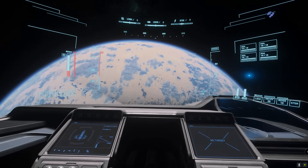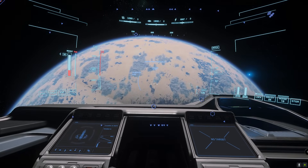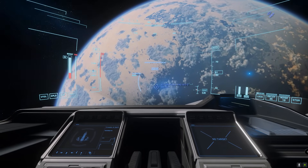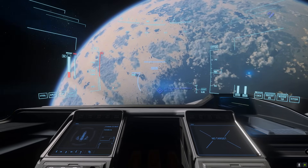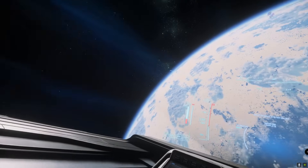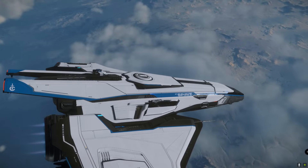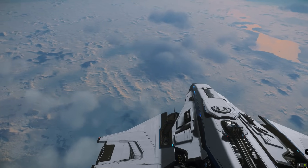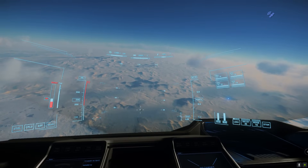I've never done bombing before — not really. How does this work? I was going to try to find one of the derelict outpost missions. There should be some guys standing around. Descending back to the surface of Microtech, I kind of began to drop bombs before I really knew what I was doing at all.